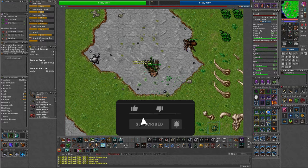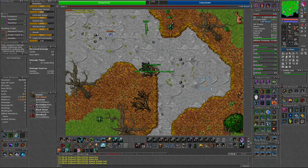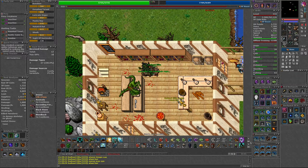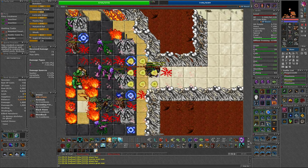If you are traveling to Pits of Inferno, your best bet is to either run from Venor or take the Earth Portal shortcut in the Halls of Hope, north of Thais. You will then find the graveyard in Plains of Havoc where you have to enter the caves below.